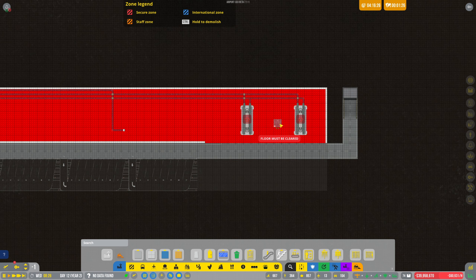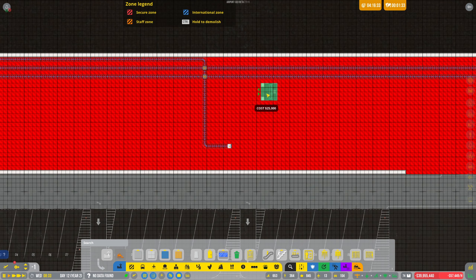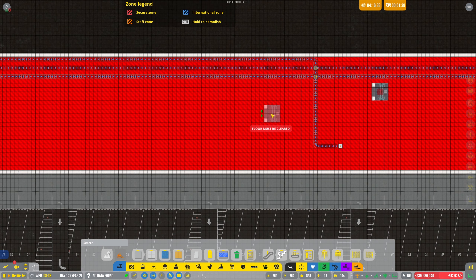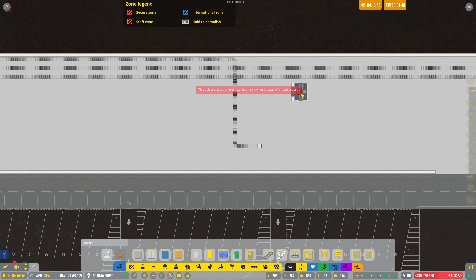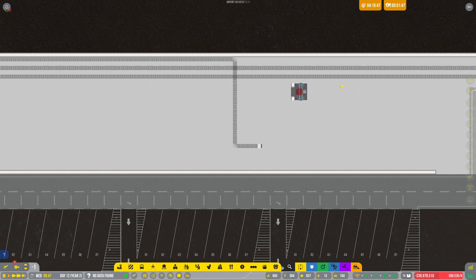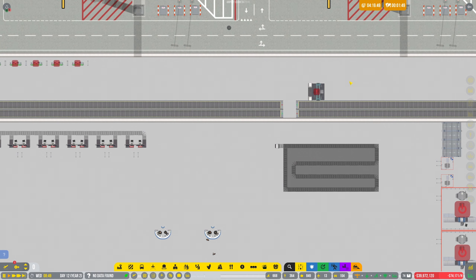I'm useless at these menus. I can have it there — it's not great but it would actually work. If I put that going out there — this object crosses different zones. Well, it's not for passengers, it's for staff. Can we change this to just be staff only? It's saving — at least staff members should be able to get there now.